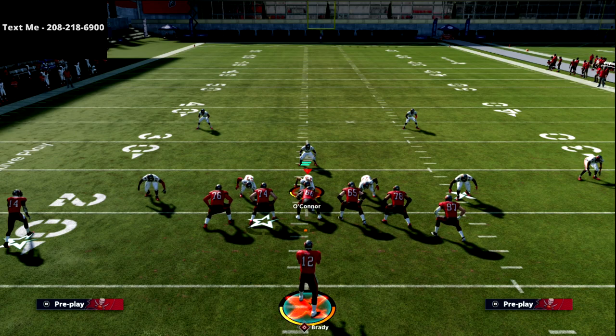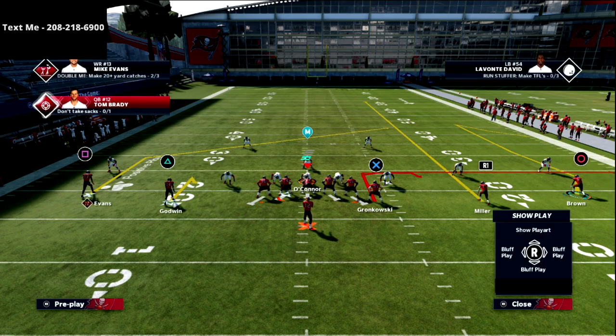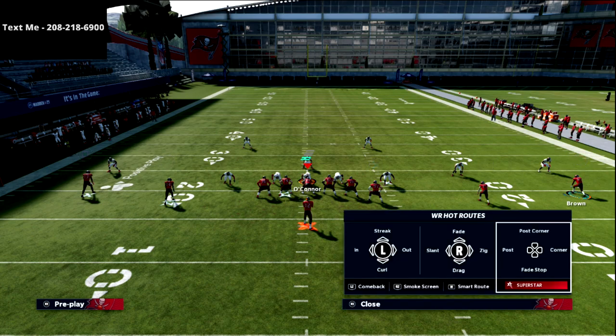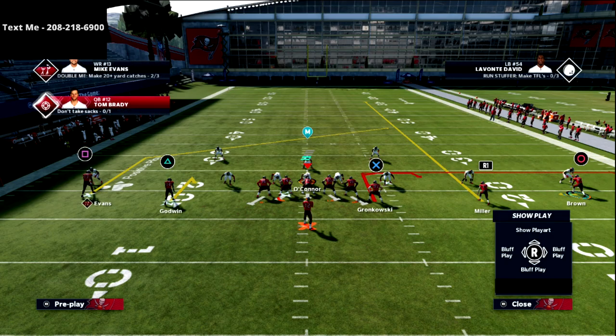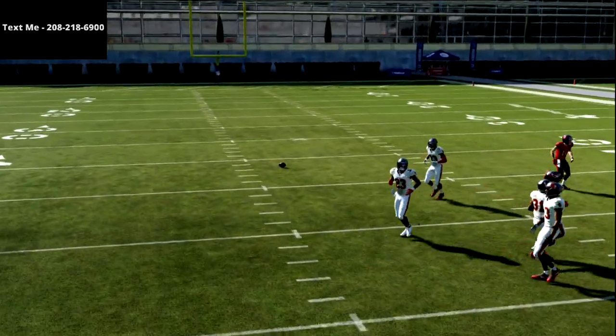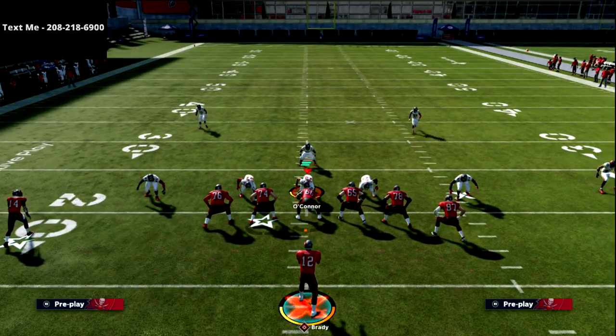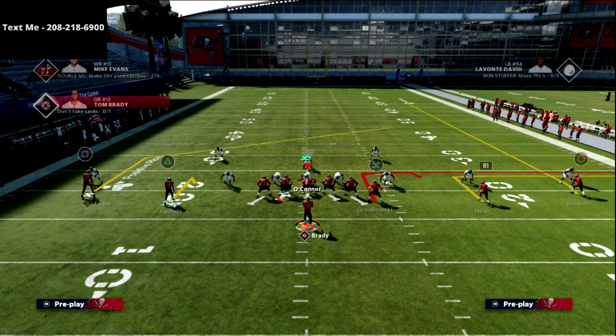If you're getting a lot of deep halves, this is how you take care of it. It's also a way to completely glitch out your opponent if they're running middle thirds, which I love because a lot of people are using Mike Blitz 3. This play really does go with everything else. The one thing I don't like is the comeback route — I'd get rid of it if I could. Let me show you a smoke screen just for kicks. Sometimes it works, but you see that outside corner essentially sits right on the vertical streak, which is the biggest problem.